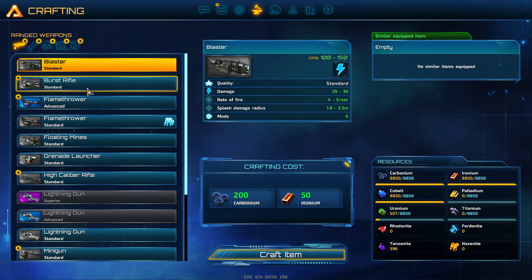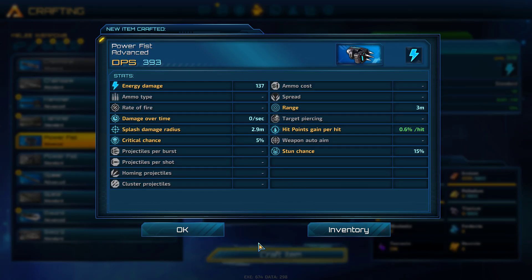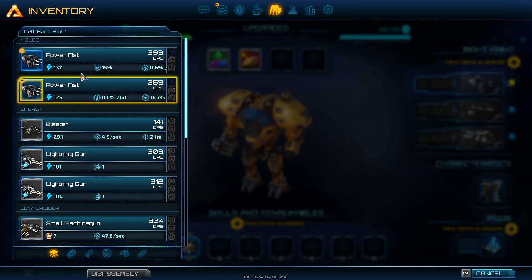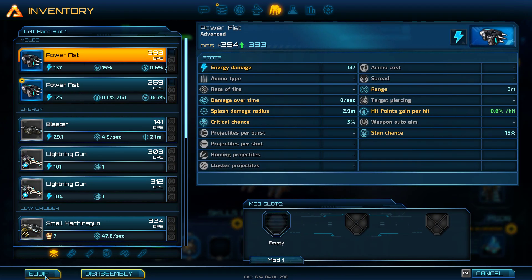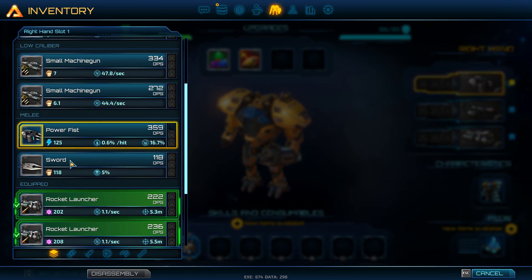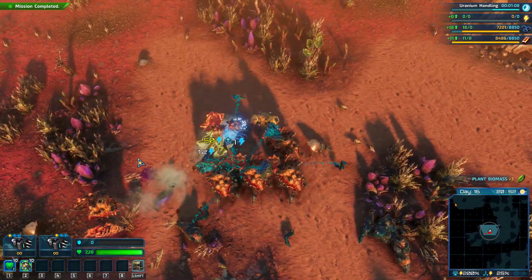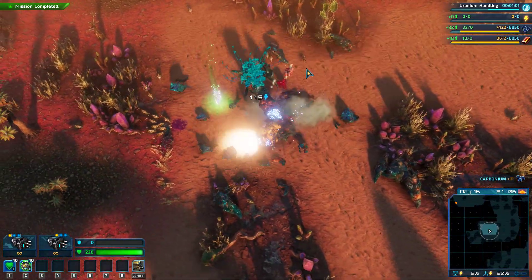One thing we will do actually is let's look at power fists. Here they are — standard and advanced. We're going to get the advanced ones so they do more damage. We'll go to inventory and get rid of these — disassembly yes, and another. I've only got one, well I'll equip that one, and we can disassemble the other and attach the advanced ones. In that way these will do a lot more damage and that should hopefully make our lives a little easier.